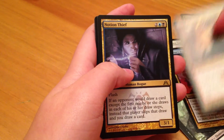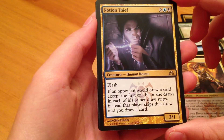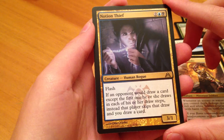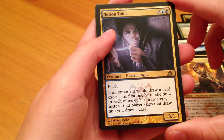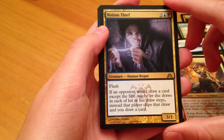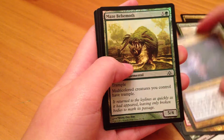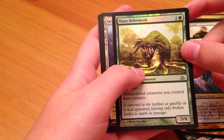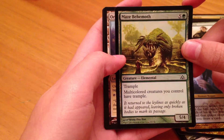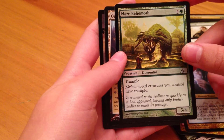Our rare is Notion Thief. It has Flash. If an opponent would draw a card, except the first one he or she draws in each of his or her draw steps, instead that player skips that draw and you draw a card. Not bad. And we have a Foil Maze Behemoth — trample, multicolored creature with trample.